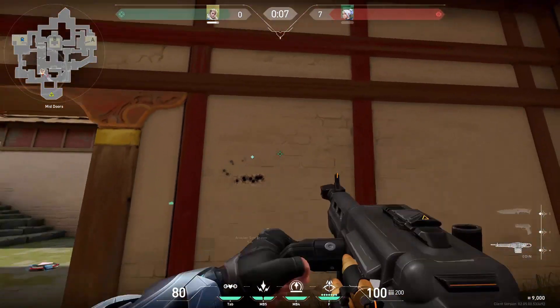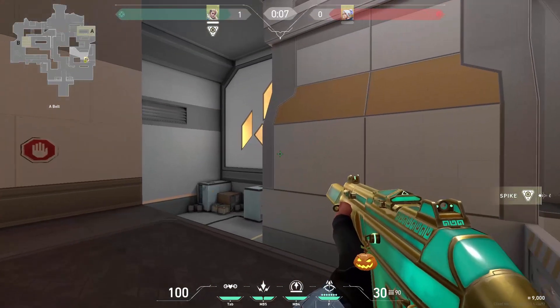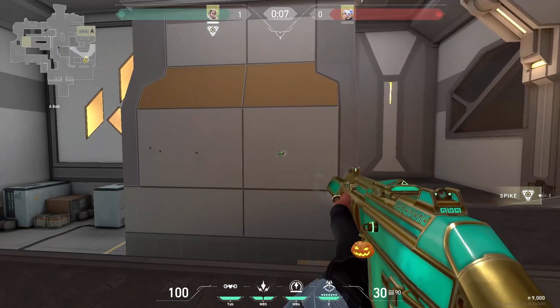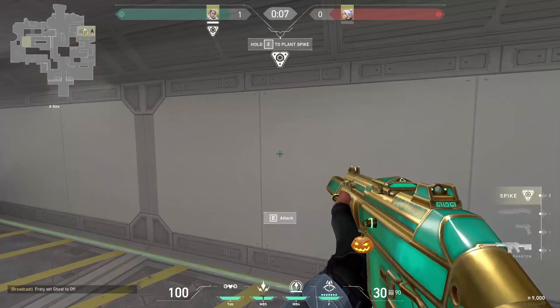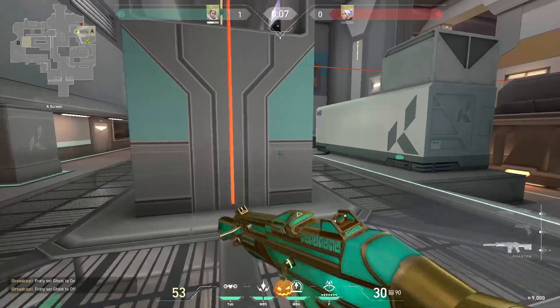Lastly, you can shoot through this wall. Those are the best wallbang spots on Icebox. The first one is right here in nest — you can spam this whole wall. You can do a very similar thing in rafters by pinging it and trying to kill someone.